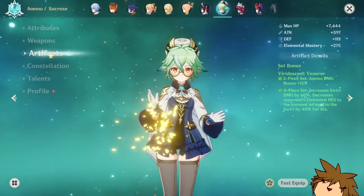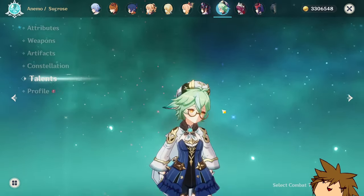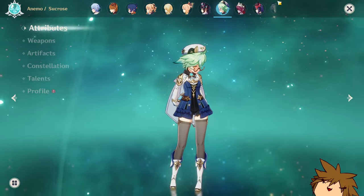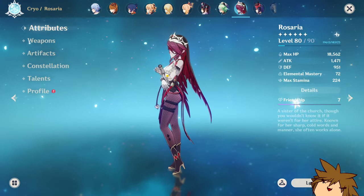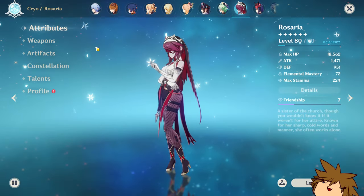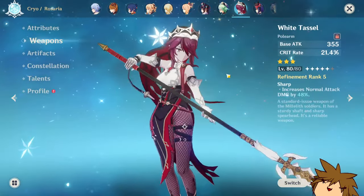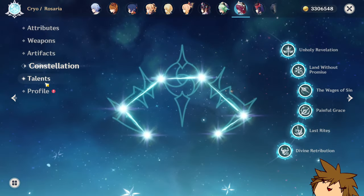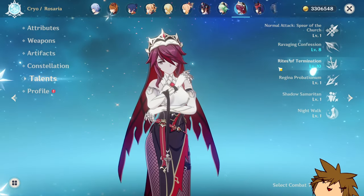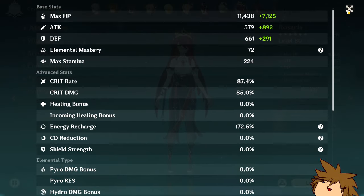Sucrose was one of the first Anemo characters I used, which is why she might not be the best built, but she is C5 which is nice. Rosaria is actually one of the characters I wanted specifically for this account since I don't use her on my main. White Tassel, four-piece Blizzard Strayer, C6 constellations, talents at 1, 10, and 10. She's over-capped on crit rate but it's not that bad.